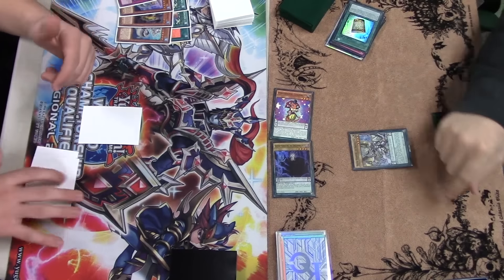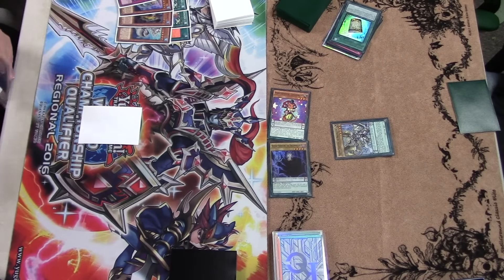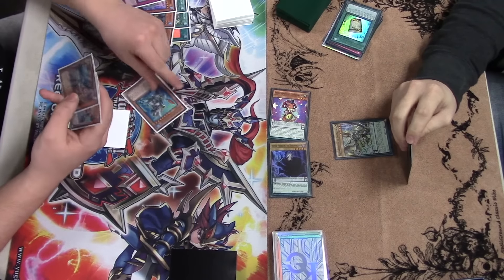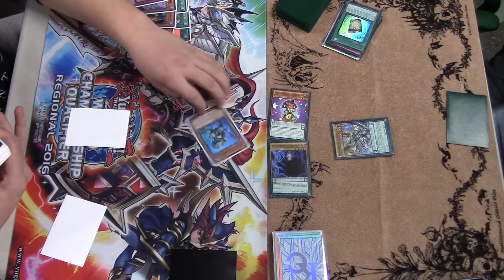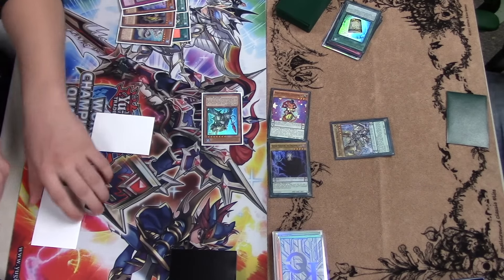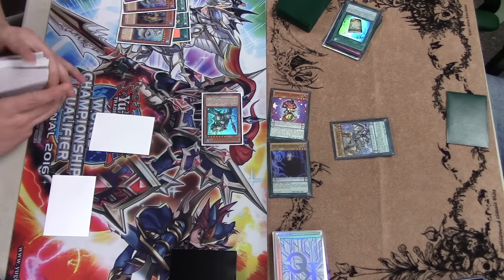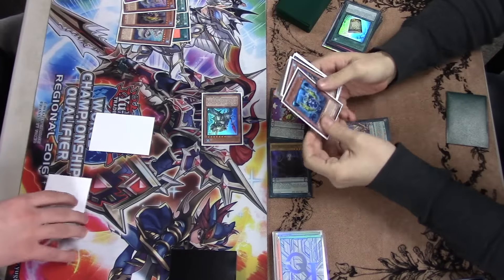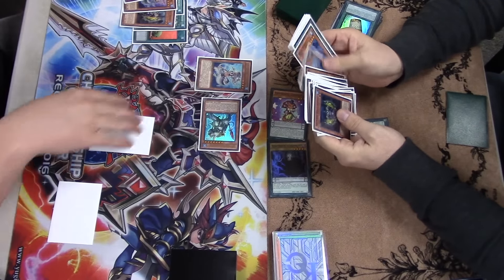I'll set one back row — I believe that's a Twin Twister — not doing too much to help me at the moment. I think I draw a Taeus, and the Taeus is actually a pretty decent draw at this point. It's something I can put on the field — can't beat over the Master Pendulum but can allow for some pretty good defense until he has to go out of his way to get rid of it. I haven't seen Instant Fusion or Neptibus or Deep Sea Diva, so this game is pretty rough.